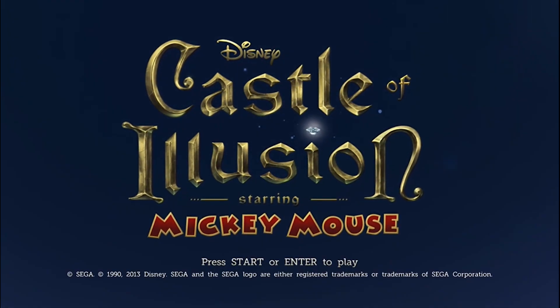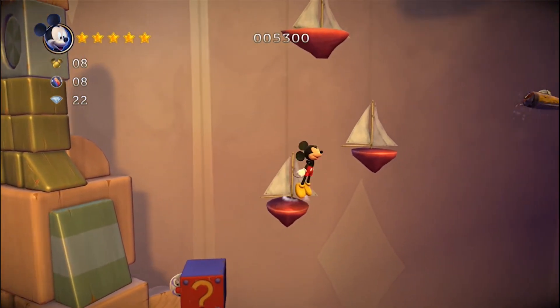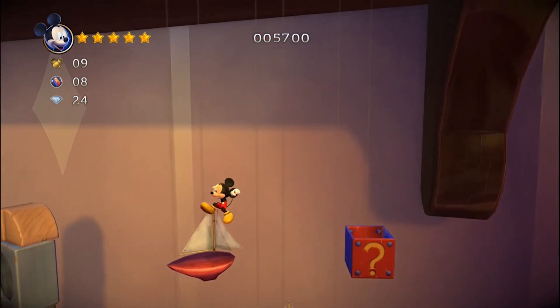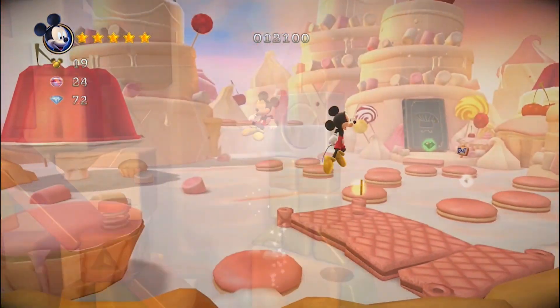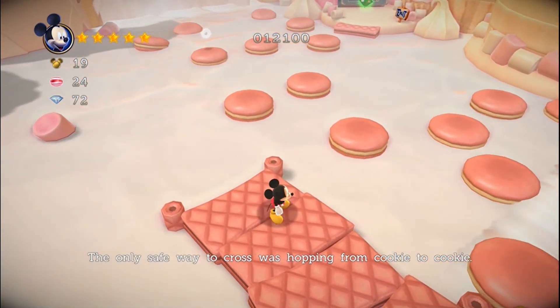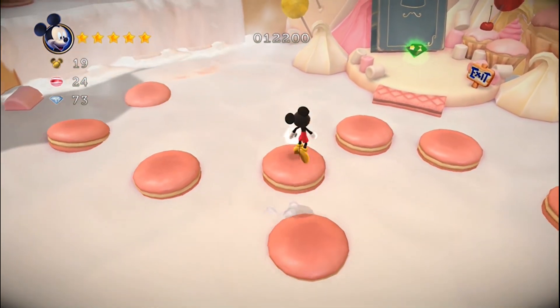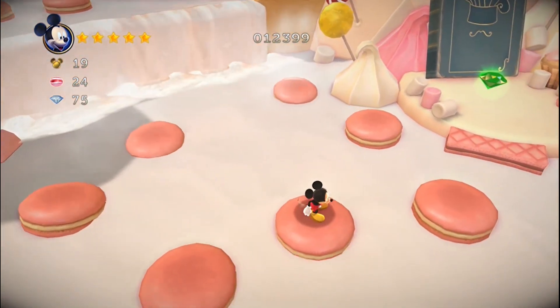There was also a remake of this title released on the PS3 and Xbox 360. This version of the game is as good as the original, if not slightly better. It is done in a 2.5D style and follows the same style of gameplay as the Mega Drive version, but is presented in glorious HD 3D graphics. The game includes some sections where Mickey can move in multiple directions, mixing up the original formula and bringing it into the modern day.